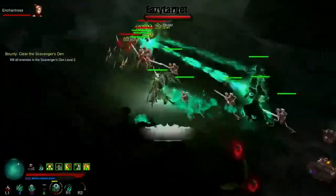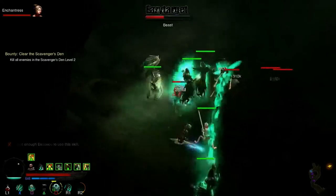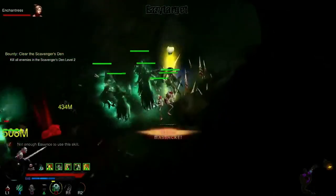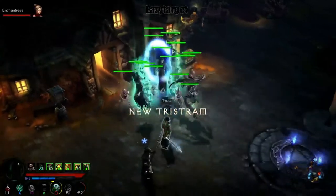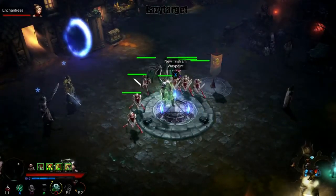Augmenting your gear is very annoying on console because at the cube you have to take the gear off and then find it in a big list. It does prioritize recently removed items toward the top, but it's still very annoying to have to take off your gear just to augment it. Having a section where you can augment currently equipped gear directly would be very nice.